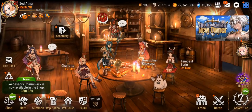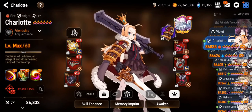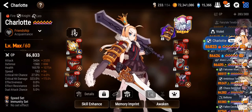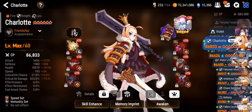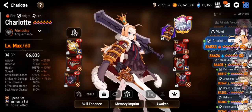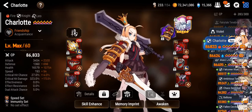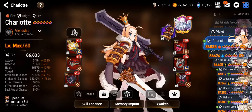Hey Epic7 players, Soldi here back again with a new video. Today I'm very excited to be trying out my newly built Charlotte. I basically went for a hybrid build with emphasis on damage. She's got a lot of attack and crit damage, however I still managed to give her a decent amount of survivability and a respectable amount of speed on top of that, so this is a pretty well-rounded build.